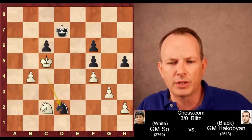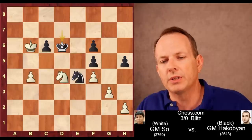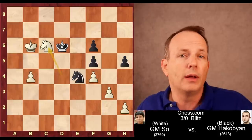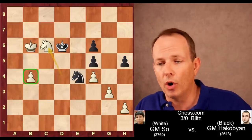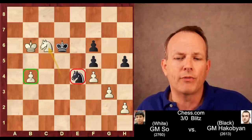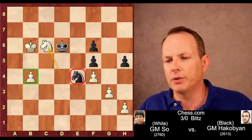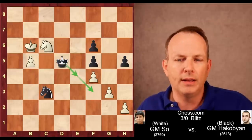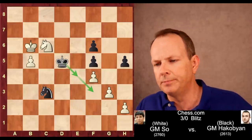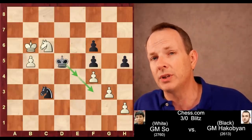Knight to C4 check — he gives some checks to keep white busy. The knight does go to D4. Knight to E4 check, King to B6, King to D6, and here white can pick — he can take on F5 with check if he wants. But instead, Wesley So takes the pawn at C6, leaving him with a passed B pawn. Black's hope to survive basically relies on sacrificing his knight for this pawn and then getting rid of the remaining pawns on the other side of the board with the king, exchanging off some pawns.